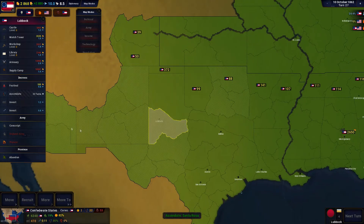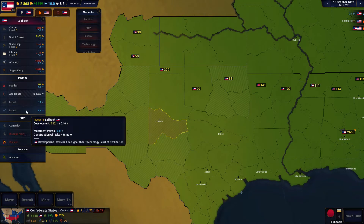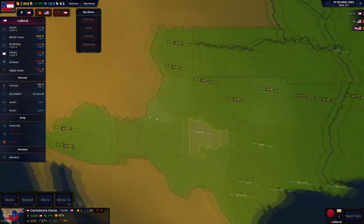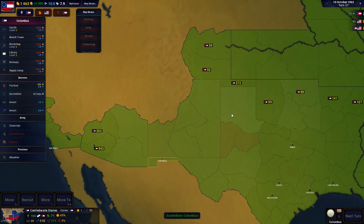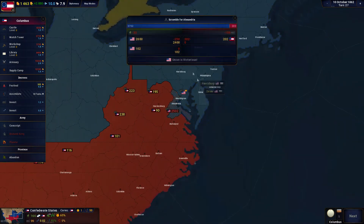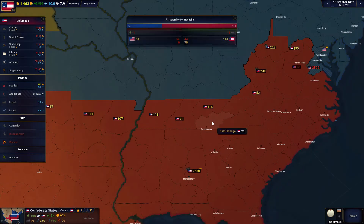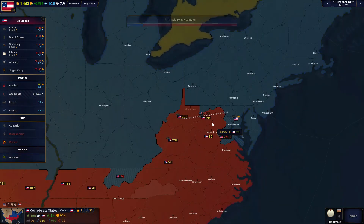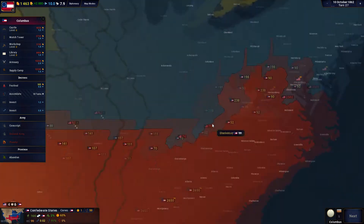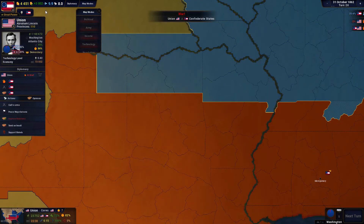We gotta keep the people happy, we gotta keep them happy. We'll invest a little bit into them — invest in economy, invest in development — I want these people on my side. And we have war declared by the United States! The Americans have just declared war on the Confederacy. So far their initial attack is being repelled across the front, which is a good sign.